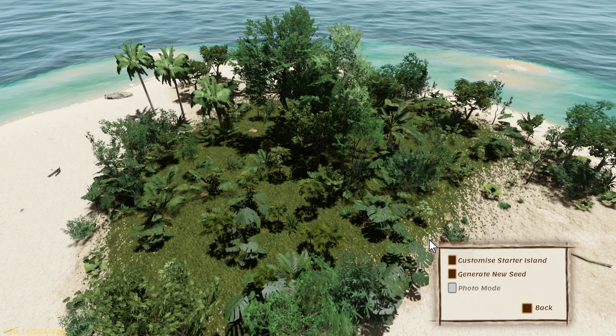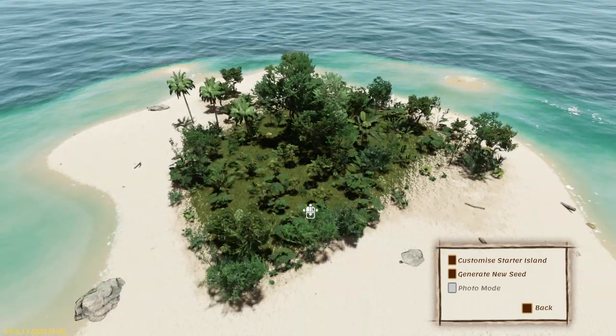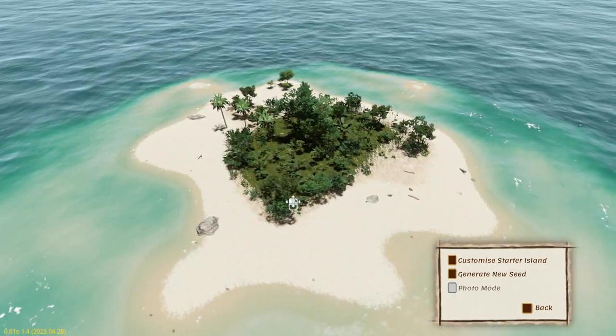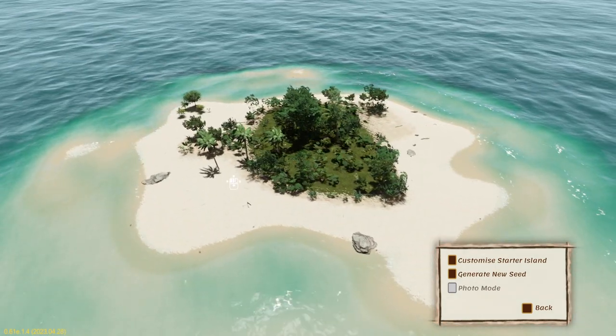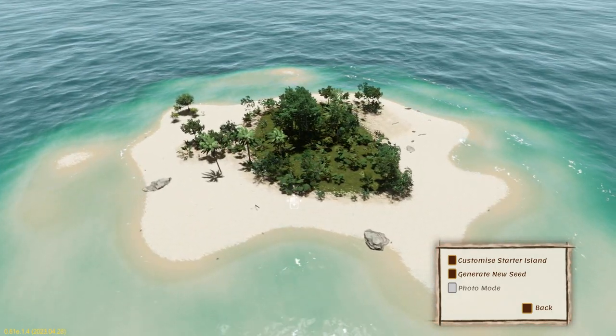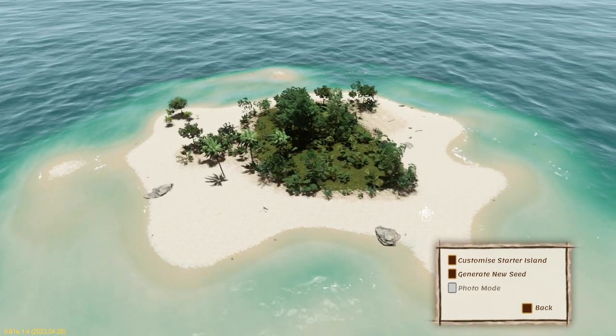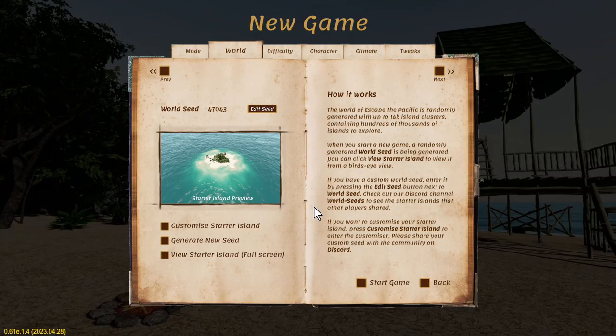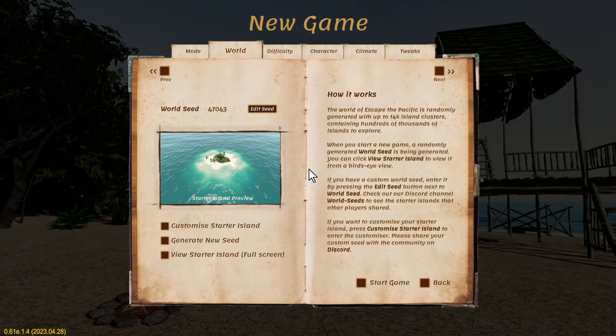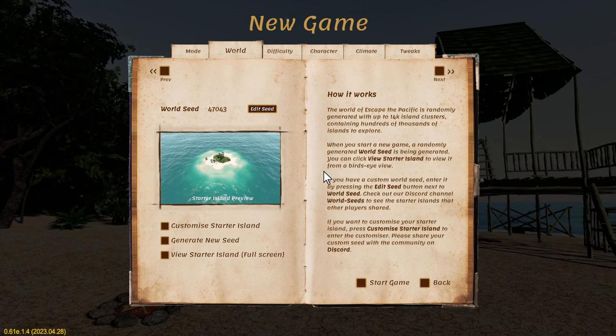This one looks half decent. Looks like we've got some bananas and some palm trees. The main thing that you're going to want starting out is probably some palm trees. I have seen people that have started on an island with absolutely nothing but rocks on it, and you can't build anything — the only thing they've been able to do is swim to another island. This one will do.